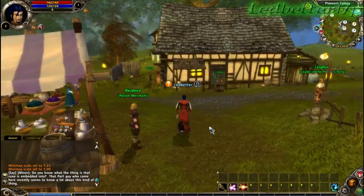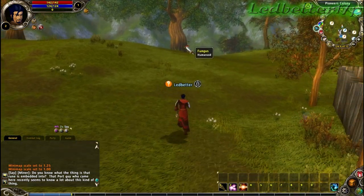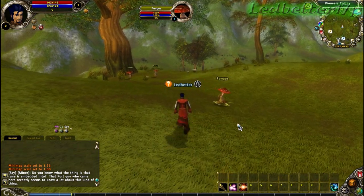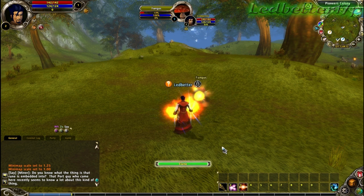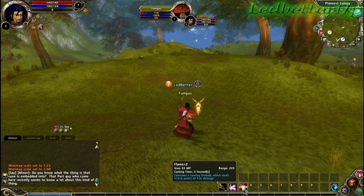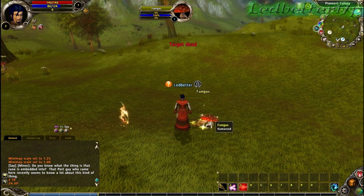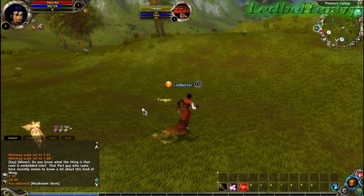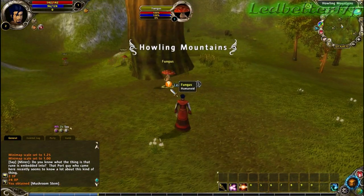Now let's look at the fighting portion of the game. There's some fungus enemies right there — humanoids, level one. We'll go ahead and attack with one of our skills. Skills in this game are pretty good depending on your character class. The sparkle means he dropped something — he dropped a mushroom stem. That's pretty much the game; there are lots of quests too.